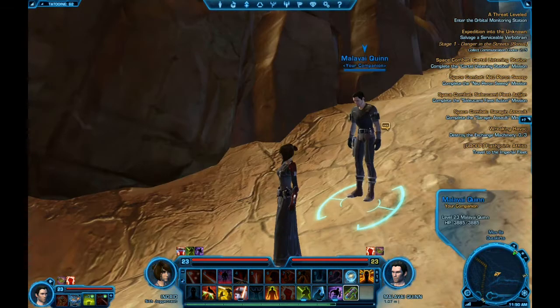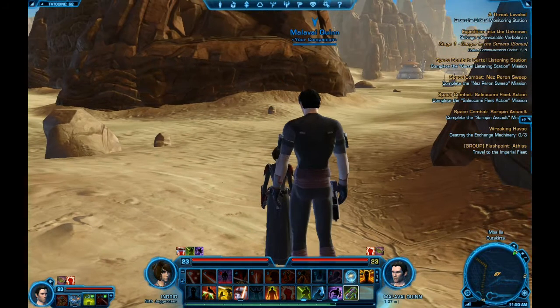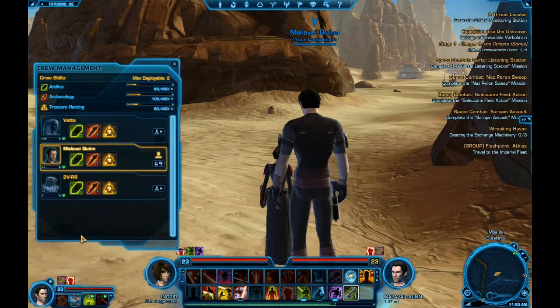This is my companion — it's an artificial intelligent being that follows me around. I have some other ones as well. So Vett, which is a Twi'lek slave that's turned into pretty much a smuggler, and a droid. I can actually send them off to do my gathering. I have three gathering skills: Artifice, Archaeology, and Treasure Hunting.